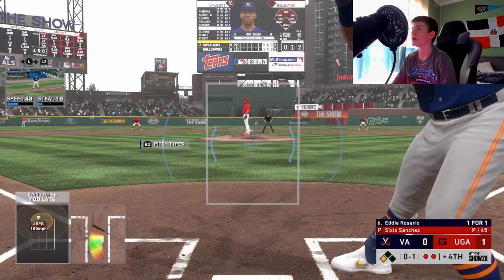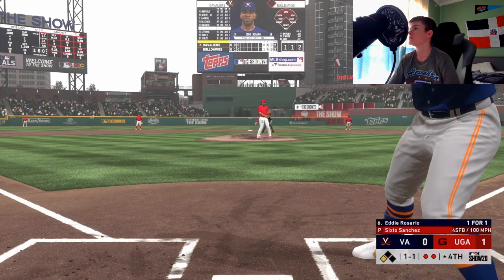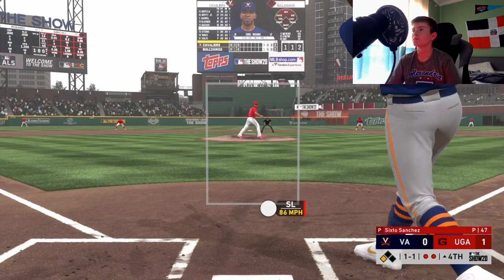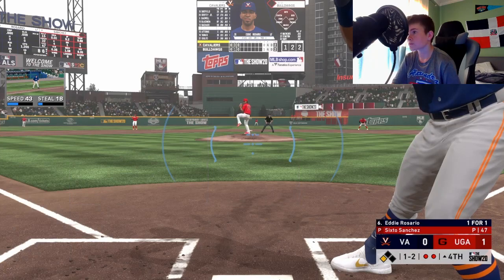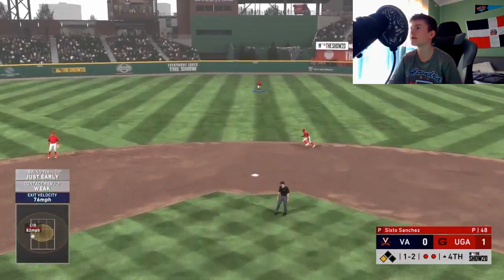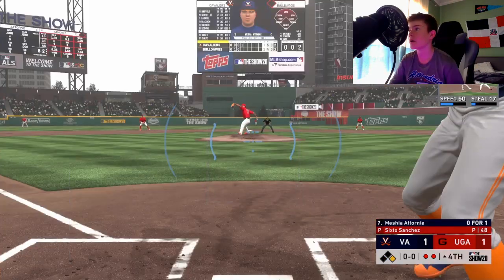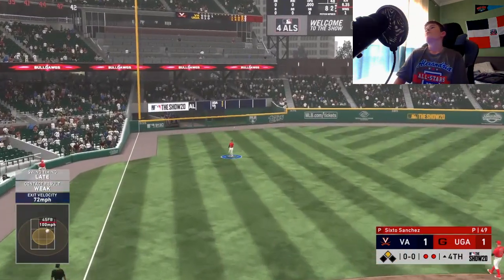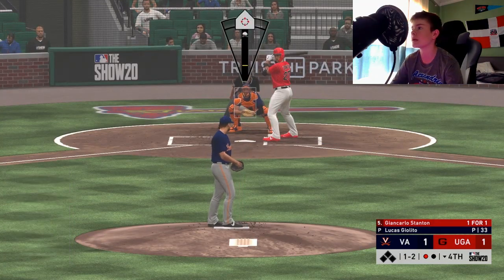Swing and a miss at the 100 mile an hour fastball — too late. Another high 100 mile an hour fastball — fouled it off. Base hit up the middle — and there it is. Game tied at one. Misha Torni now looking to do something. Fly ball in left field, makes the catch. Back against Giancarlo Stanton again — fouled it off.